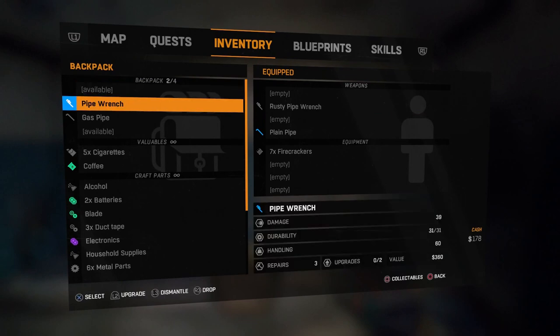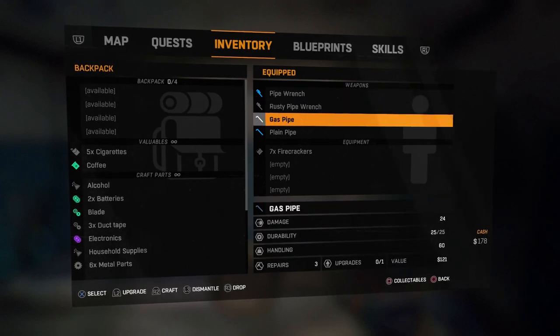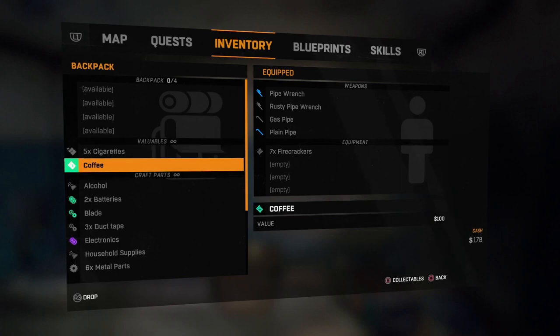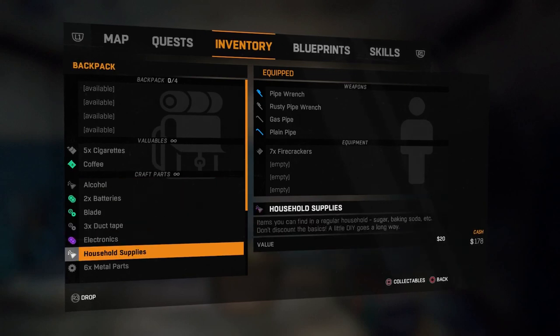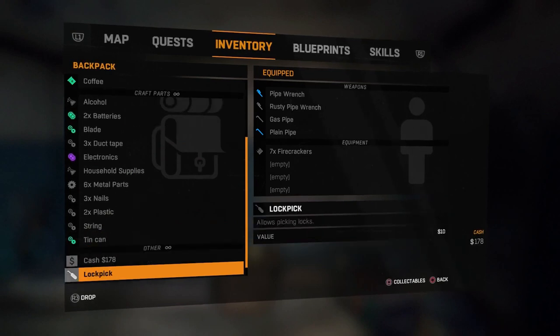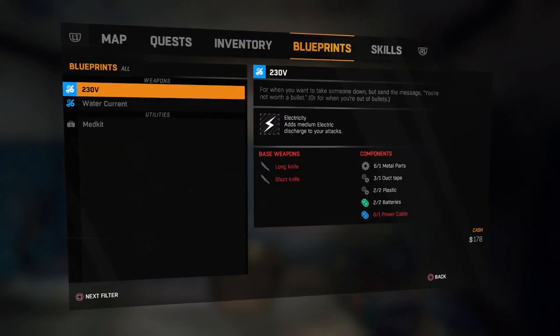In the inventory, on the left it shows your backpack — we can hold four weapons and currently have two. You can see what's equipped on the right side. There's also a slot for equipment like firecrackers and other items. For valuables you can hold an infinite amount, which is great — things like cigarettes and coffee that you basically sell. Then there are crafting parts like alcohol, batteries, blade, duct tape, electronics, and more. They're color-coded so you know what's needed for certain items. It also shows your cash, lockpicks, and medkits.